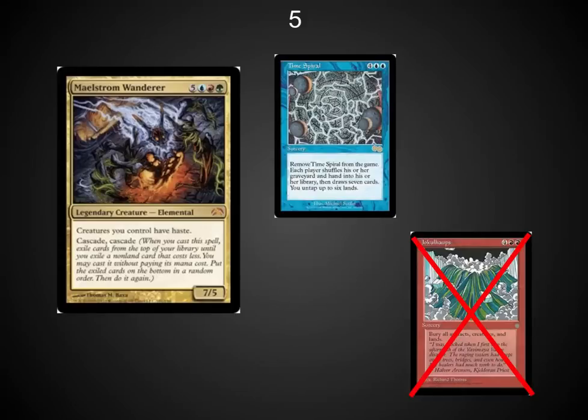Now we're moving into the most fun combos out there. Maelstrom Wanderer is an amazing card. He can be used for evil with Jokulhaups, which will make an entire table pretty much concede. But he can also be used to do some crazy fun stuff like Timetwister — give yourself six lands available, give everybody else a new hand.